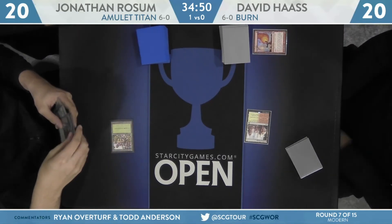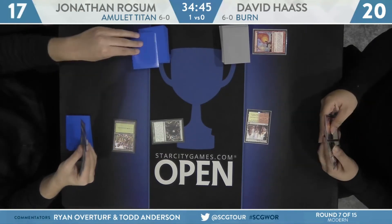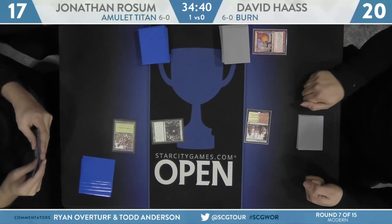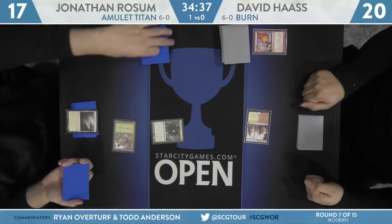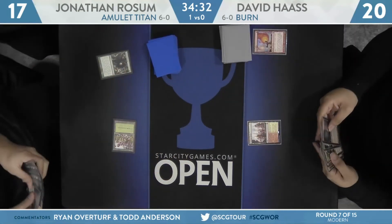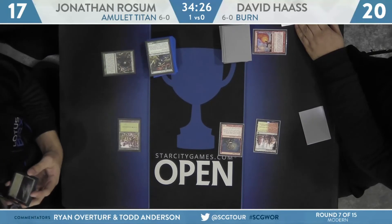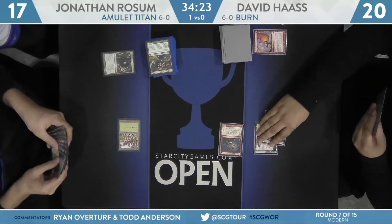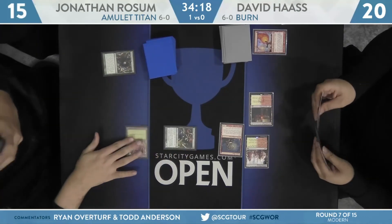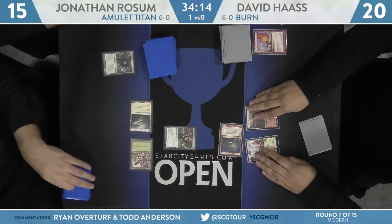David Haas did mulligan to 6 — he's on the play. Inspiring Vantage and a Lava Spike, Rossum at 17. Rossum's going to start things off with a Forest and Ancient Stirrings. Not the best start for the Burn deck — no one-drop creature is a pretty big deal, and this is the second game in a row this has happened. It makes winning games a lot harder when you don't lead with a Swiftspear or Goblin Guide. Kabira Crossroads was found off the Stirrings — Rossum should be going to work with that pretty soon.